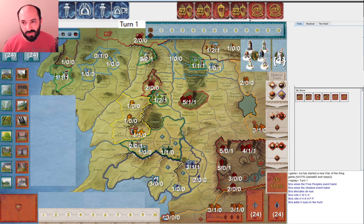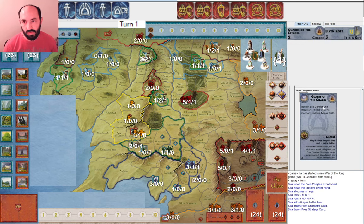A much more normal roll for Free People and a very nice roll for Shadow. These are good rolls I'd say for both of them. Let's see what cards Free People drew: Guards of the Citadel and Elven Rope. Both of these are perfectly playable and we don't yet know what Shadow can roll.